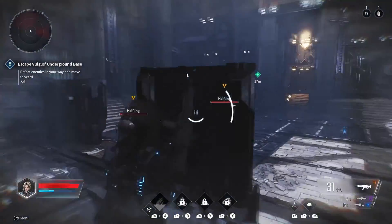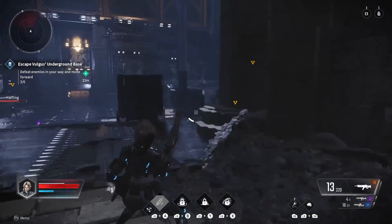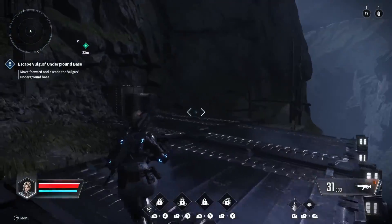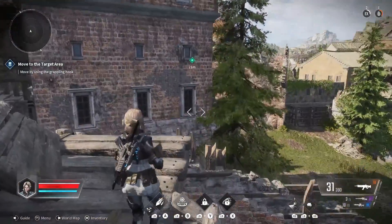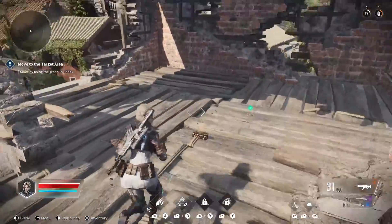The evasion roll is really long and has lots of distance, which I like — it felt a little short in Outriders. You have a grappling hook and a double jump, which makes traversal fun, except most of the areas are deserted with nothing to find, and most have invisible walls which make them a lot more linear than you'd think.